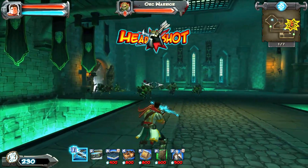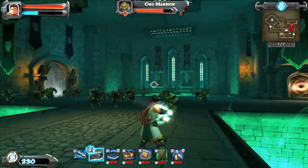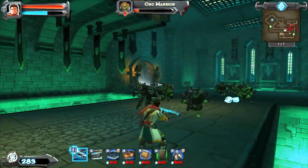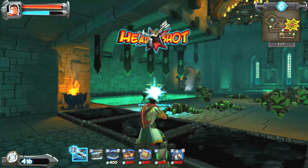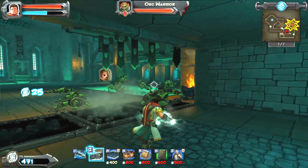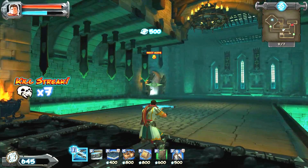Headshots are always important. Wind belt showing its value once again. Trying to eliminate all the orcs on one side so we can throw the other side into the acid.